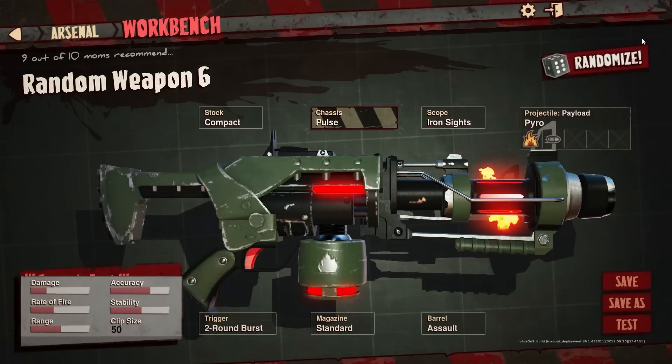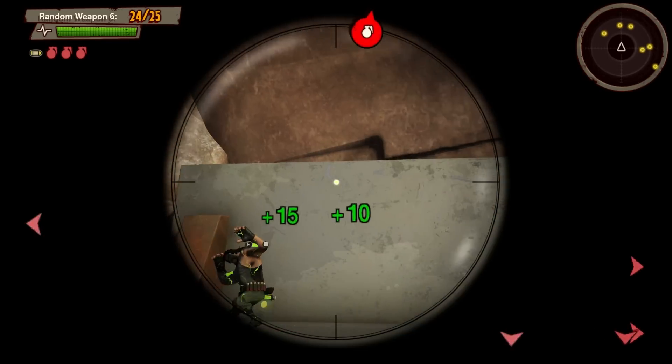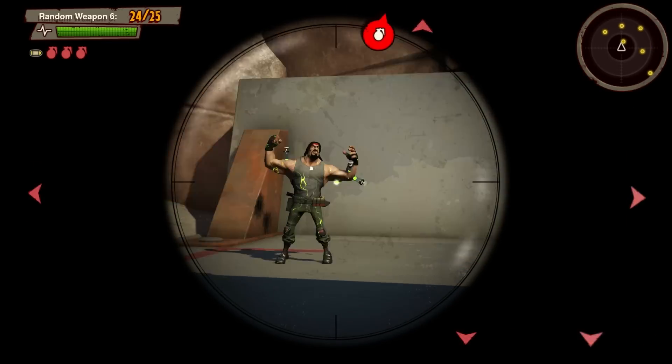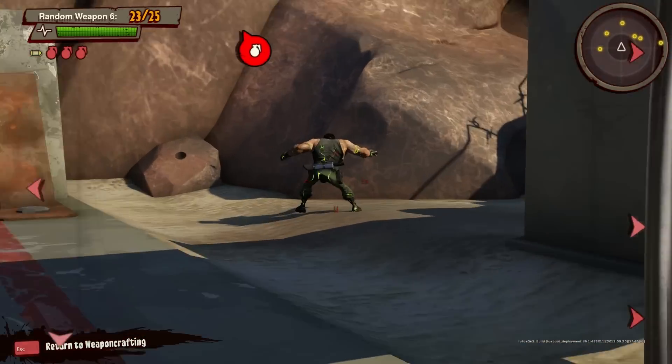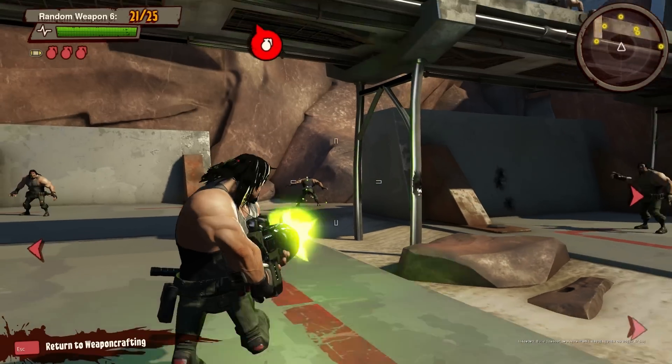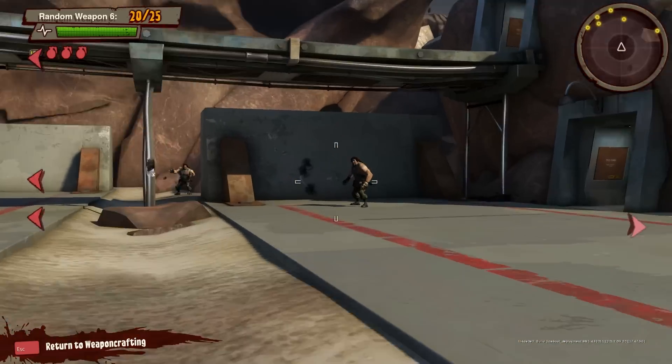Let's return to weapon crafting and randomize a new one. A rifle with a recon scope, firing health, semi-automatic with a narrow-edition scatter barrel. What does that do? Well, it's got a weird kind of ranged sniper AOE heal on it. Because, well, why the hell not? Bizarre. Thoroughly bizarre weapon.